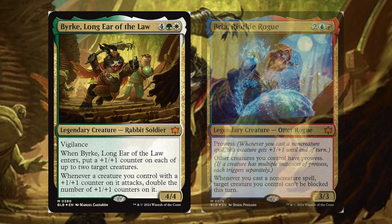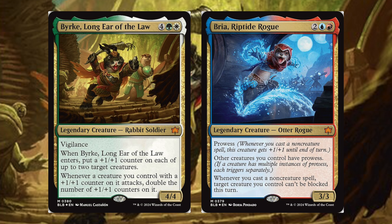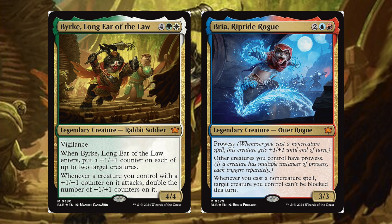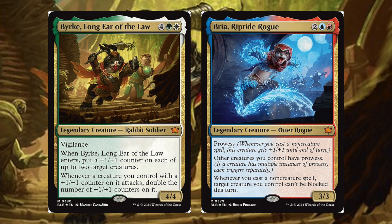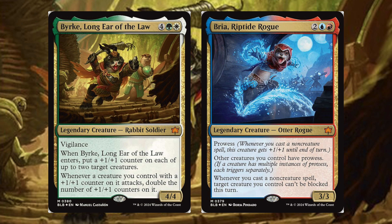Burke and Bria: we have a legendary creature Rabbit Soldier with Vigilance. When Burke, Long-Ear of the Law, enters, put a +1/+1 counter on each of two target creatures. Whenever a creature you control with a +1/+1 counter on it attacks, double the number of +1/+1 counters on it. That seems pretty cool. So Bria, Riptide Rogue is two blue-red, legendary creature Otter Rogue with Prowess. Other creatures you control have Prowess. Whenever you cast a non-creature spell, target creature you control can't be blocked this turn. This is the first time I'm reading these cards — my reactions are genuine here. That seems crazy strong.